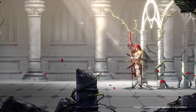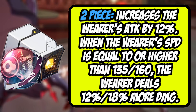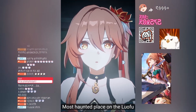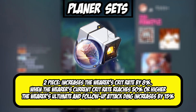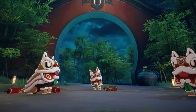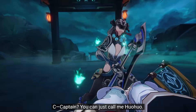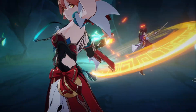His best-in-slot planar set is going to be the Glamis set. It gives an 18% damage bonus if you're able to get over 160 speed or higher, so that's the best overall in-slot for him because of the extra overall damage it gives. As far as Salisato goes, it might be a little easier to run — because of the 50% crit rate requirement it gives a 15% ultimate damage increase. But if you're able to reach 160 speed with him, I'd definitely recommend the Glamis set. Second best-in-slot is the Salisato set, so use whatever you can build most easily.